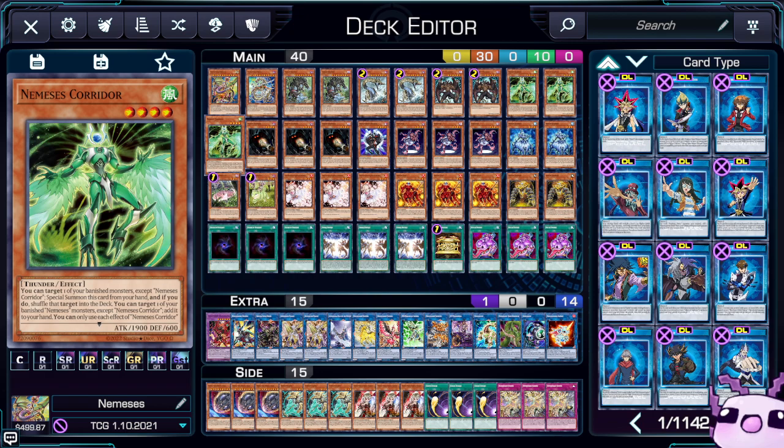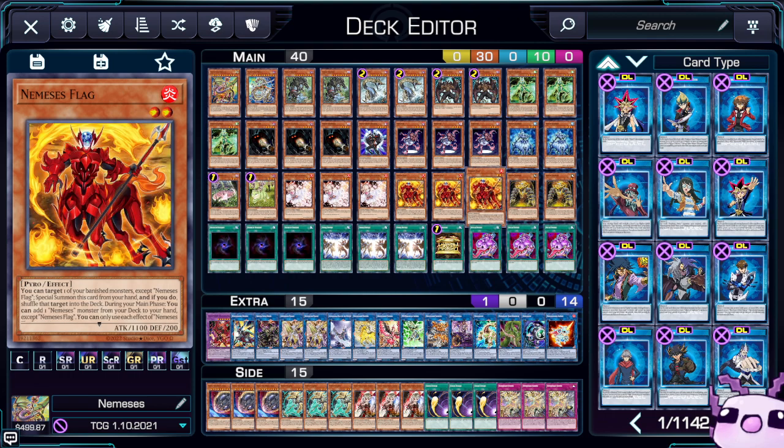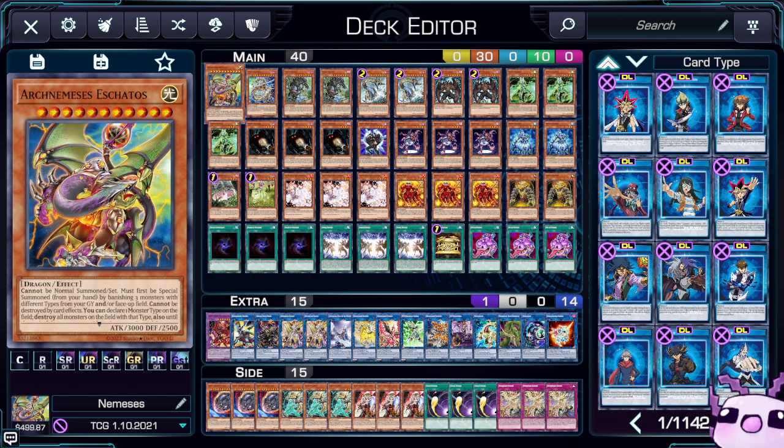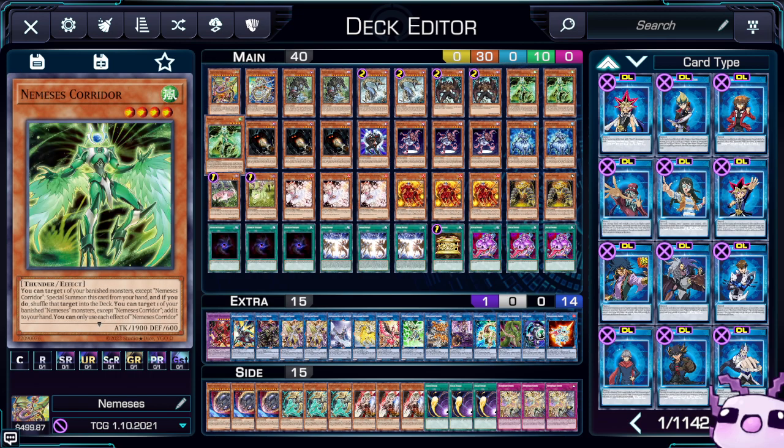Now for the Nemesis monsters. We have Nemesis Corridor — the one card everyone's talking about if Colossus ever comes back, which it won't — because you target a banished monster to return it back to the deck and special summon this card from your hand. Corridor is a Thunder and activates in hand. You have Umbrella, which is Aqua and activates in hand, Pyro, and Rock. Corridor targets a banished Nemesis monster and adds it back to your hand, except Corridor itself. So you can get your Shadows, your Protos, or any of your pieces back.